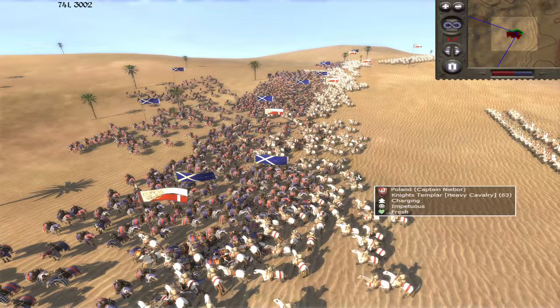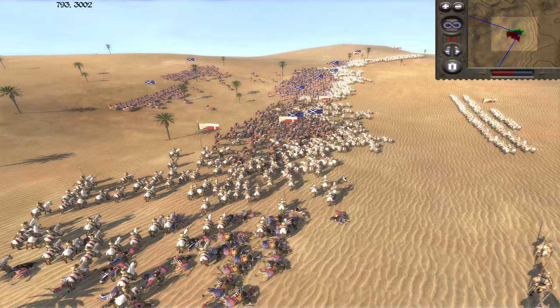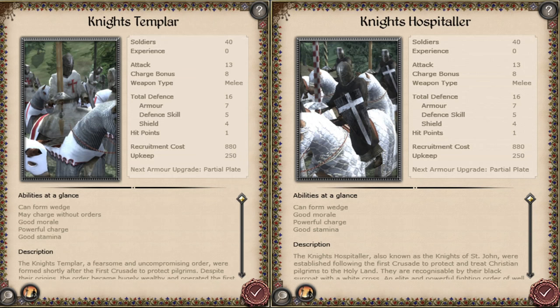A quick look at the in-game unit card will tell you that the stats between the two are almost identical, at which stage you're probably wondering what's the point in this video. There are definitely differences between the two, admittedly small, but the best place to start is the game files. These are the separate in-game unit cards for the Knights Templar and Knights Hospitaller, and as you can see there's very little difference between the two.